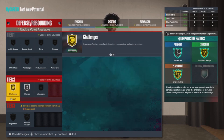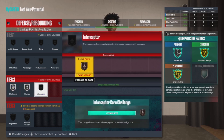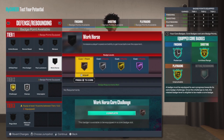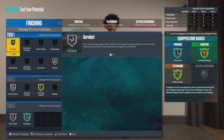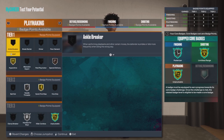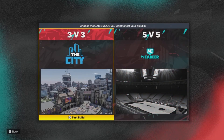For defense, this build only gets 10 defensive badges — I'm very disappointed, I feel like he should get more. I ended up putting Challenger on Silver. Challenger is very overpowered — I might make a separate video specifically on how overpowered Challenger is. So overall, that covers the badges across finishing, shooting, playmaking, and defense for this Paul George replica build. Comment down below how you guys think about this build.